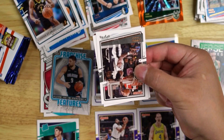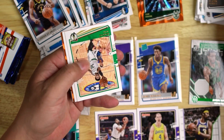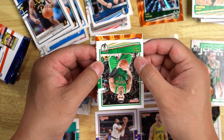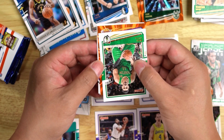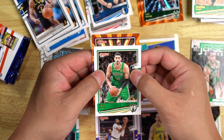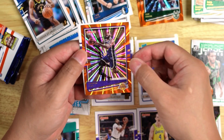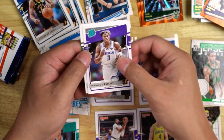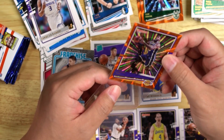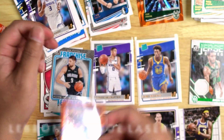Can we get another one? We got Lonnie Walker, Joe Ingles, Jeff Teague, Marcus Smart. Celtics box. Ooh, Lakers — let's see if it's anyone good. LeBron! AD! And we got LBJ. I'll take that LBJ. We got an LBJ and we got the Ball Rookie. Awesome cards.